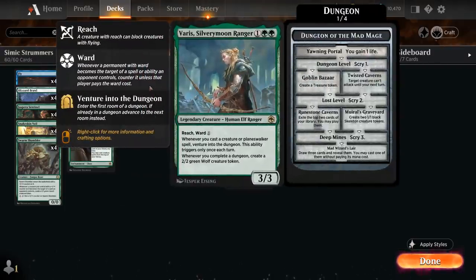At three mana we've got two copies of Varys, Silvery Moon Ranger — a three-mana 3/3 Legendary Human Elf Ranger with Reach and Ward 1. Whenever we cast a creature or planeswalker spell we can venture into the dungeon, though this ability triggers only once each turn. And whenever we complete a dungeon we get to make a 2/2 Green Wolf creature token.